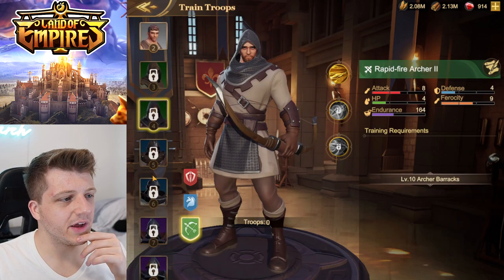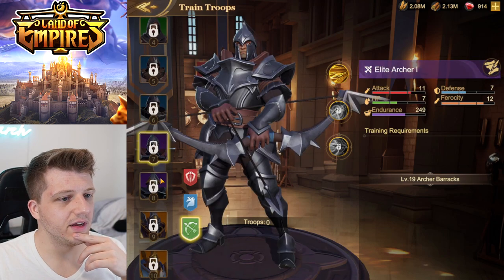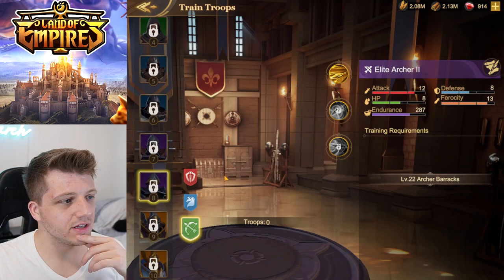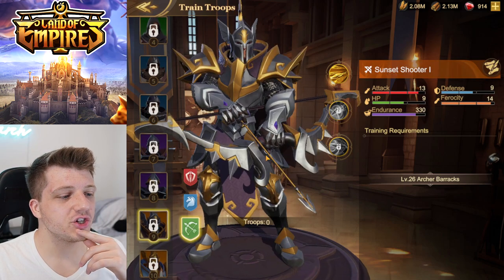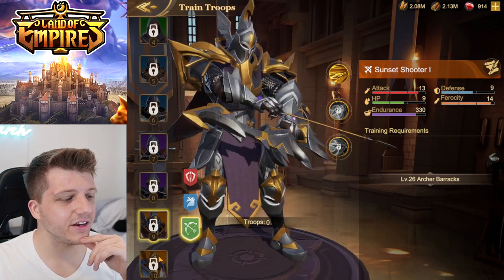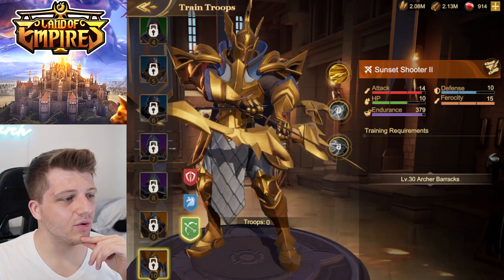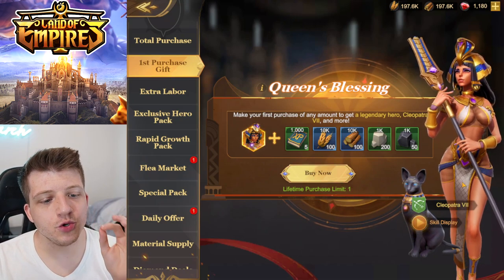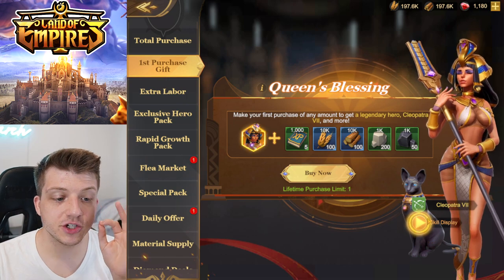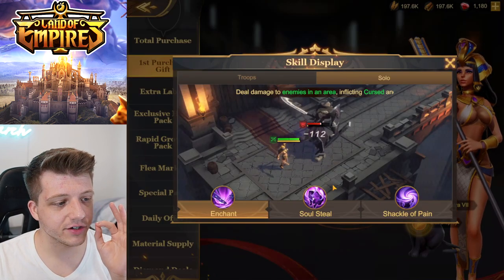If you see a whole flock of those golden Royal Knights coming out of your city, you know what's up. Let's check the archers — rapid fire archers, power shot archers, elite archers looking good. And the Sunset Shooter — look at the bow on that guy!